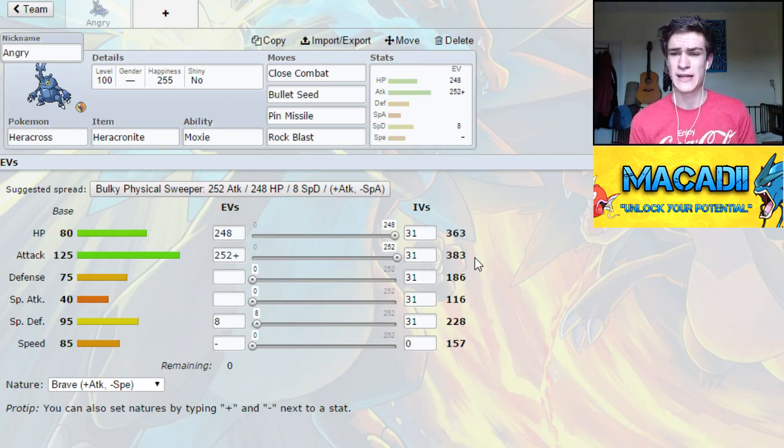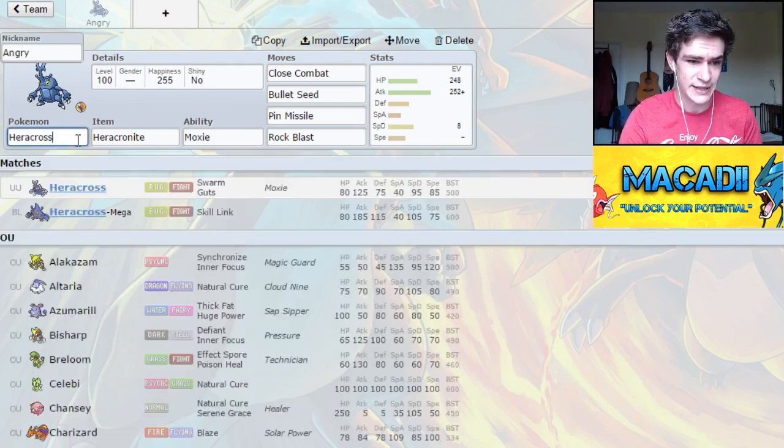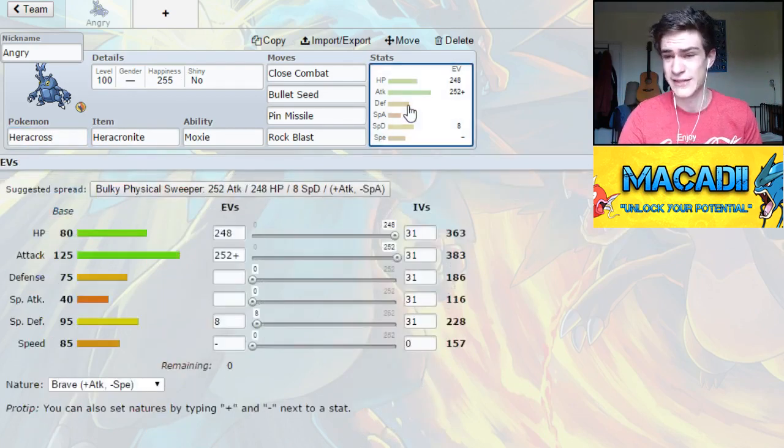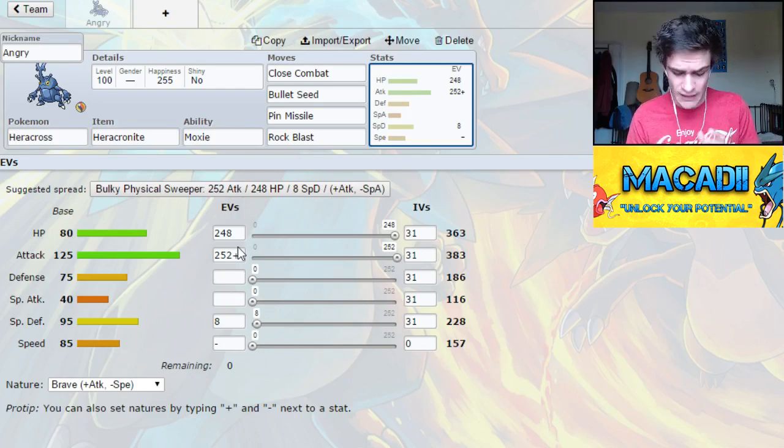It also gets base 165 attack when it Megas, which is really big — it's 85. It's even bigger than I thought, it's crazy. So we've got negative speed nature plus attack nature just because why not. This is a really powerful sweeping set.